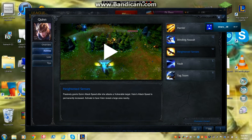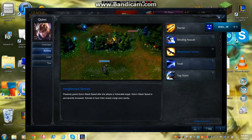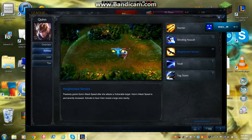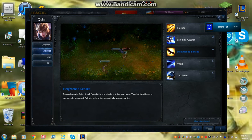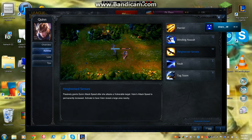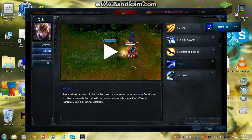Heightened Senses is a pretty interesting one — I max this one last. Passively it grants Quinn attack speed after she attacks a vulnerable target, and Valor's attack speed is permanently increased. Activating it has Valor reveal a large area nearby, kind of like Ashe's arrow that shows an enemy when you fire it. I take that last and max it last.